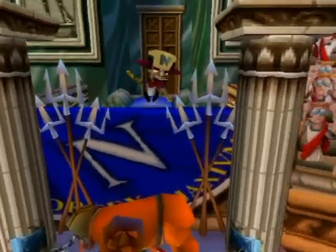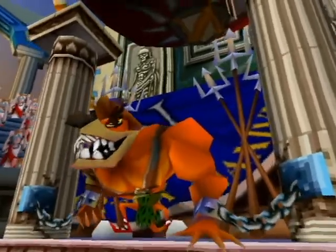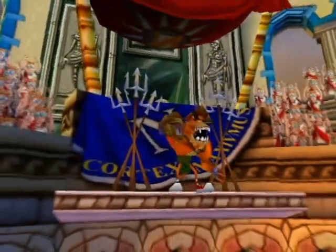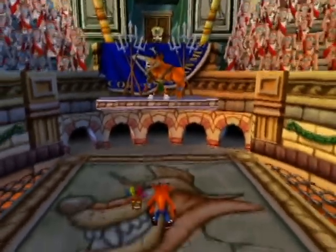Alright, now let's see this upcoming boss battle against Tiny Tiger. You got three bars of life to drain off of him, and we'll see after this epic entry. Pretty much the idea of this battle, you gotta dodge him while he's trying to attack you, as you're going to be seeing right here.